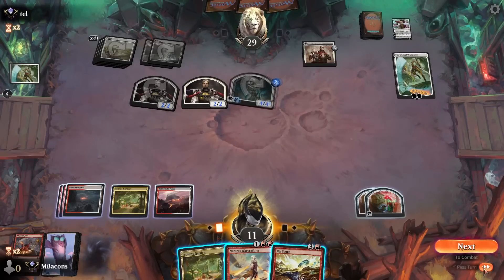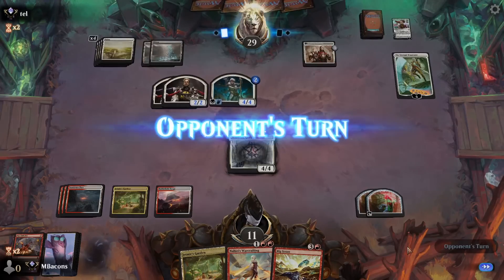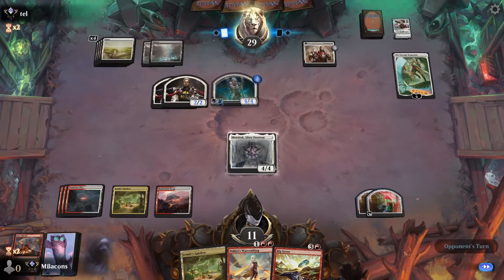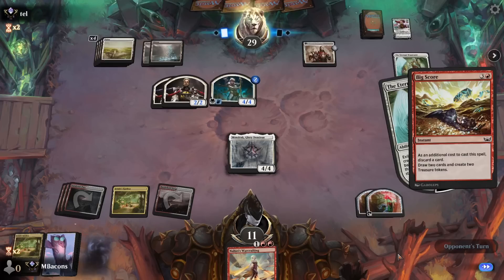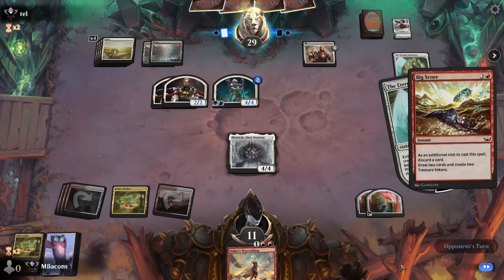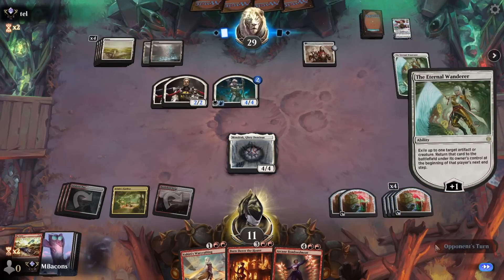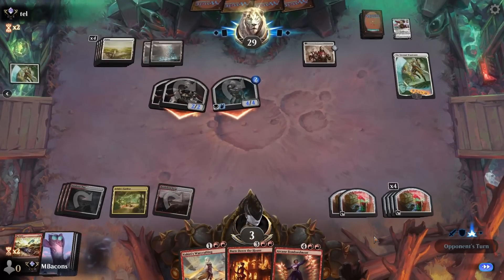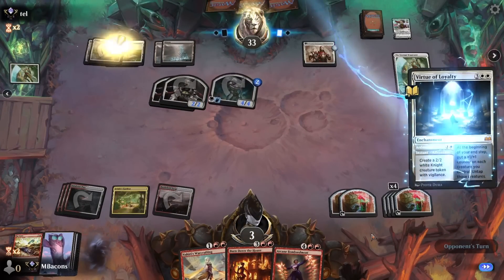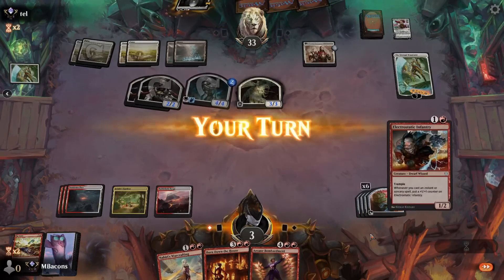They go for the exile again — in response to that, before Mondrak leaves, let's Big Score and get double the treasures. Now we've got lots of treasure. They attack and hit us for eight — we're down to three. Any follow-up? Virtue of Loyalty to create a knight. We've got a lot of mana here — I think we can do this. Eternal Wanderer at seven doesn't take out enchantments — it can just target artifacts and creatures. So I think we're relatively safe.